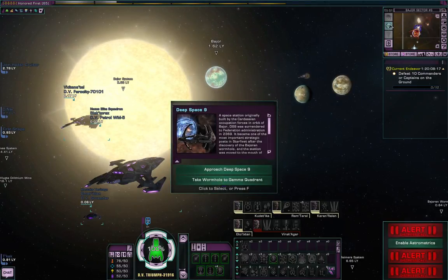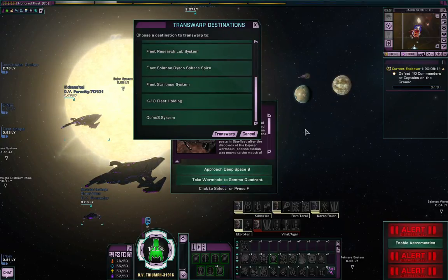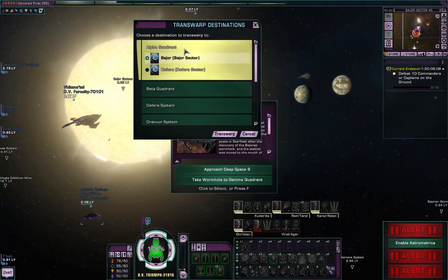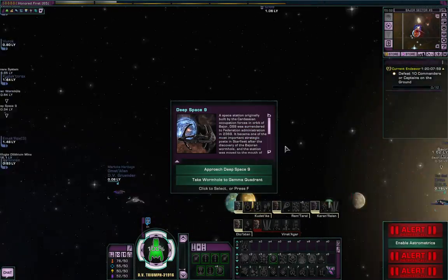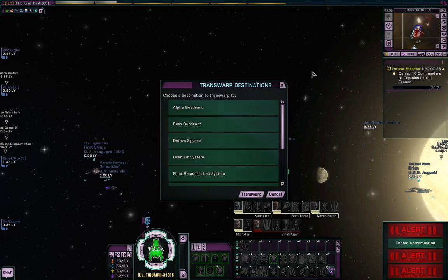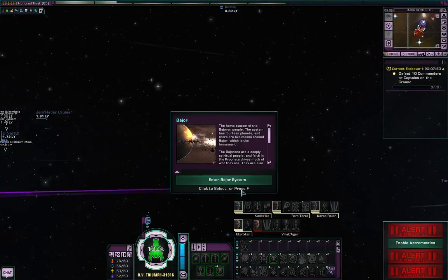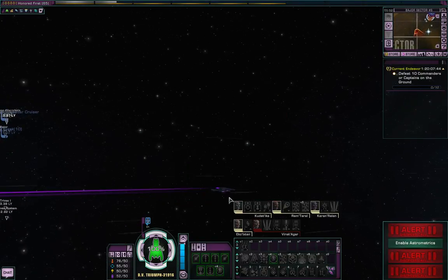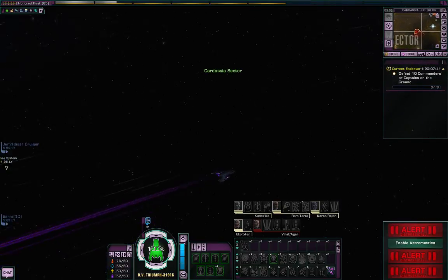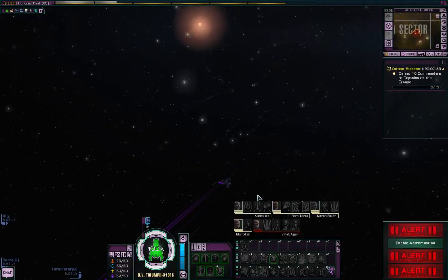Now this one will work. The transwarp will work if you're orbiting a station like Deep Space Nine in outer space. All you have to do is click on this, make sure that one of these things is highlighted, and then you hit transwarp. But it has not transwarp'd. I think this might be a bit of a bug. Sometimes you've actually got to start moving, and then you hit it. It might be too close to Bajor for this one to work. Nothing's happening - might be a bug.